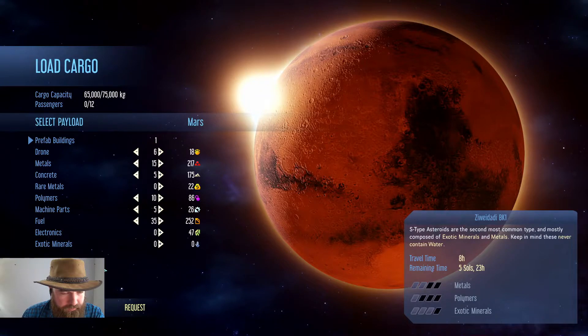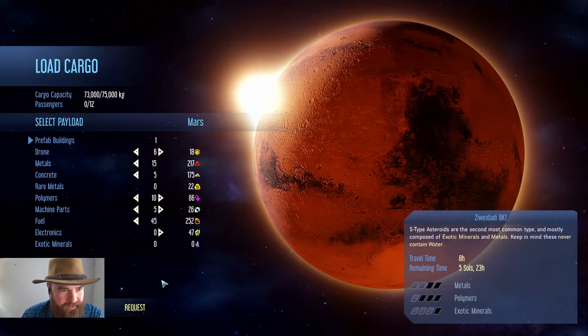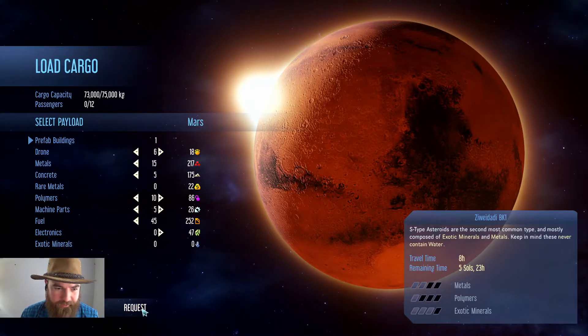Do we want to try and bring anything else? We do have a little bit extra. I'm just going to bring the extra fuel just in case. I know it takes 45 to get there, and it only loaded 35. But we'll just leave the extra fuel there — it won't be a big deal. I'd rather not get stuck.